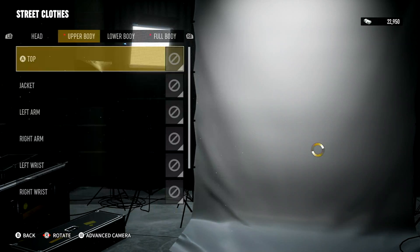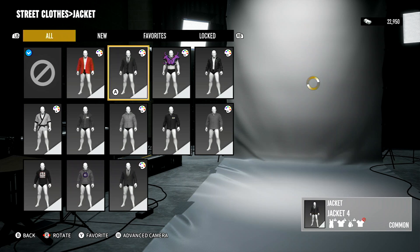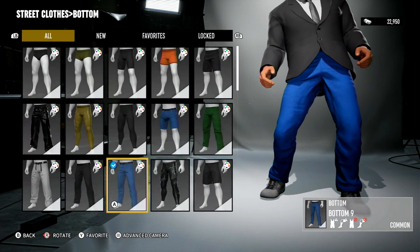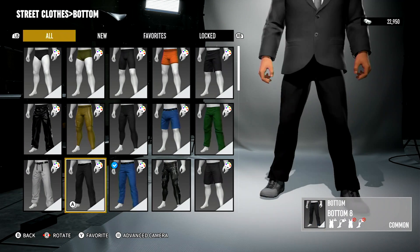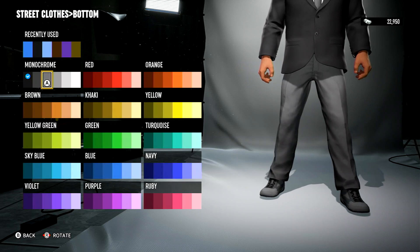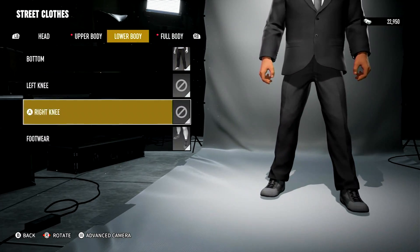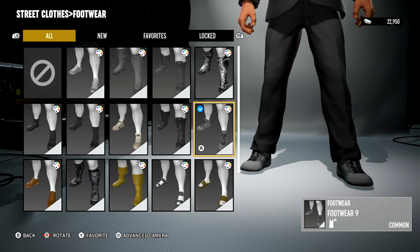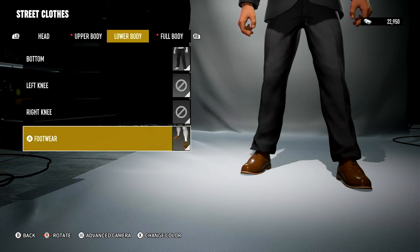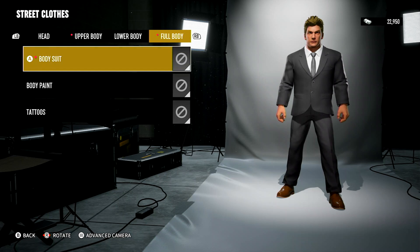Take this off and button it up. Put the pants — make it dark gray. He had the Jehovah's Witness suit. Put the dress shoes on him. So this is Chris Jericho, the 2008–2010 version, whatever year that was.